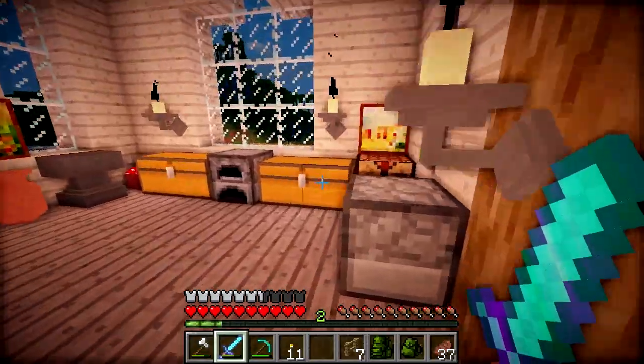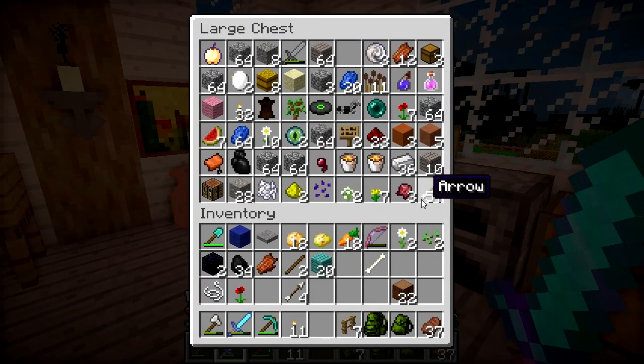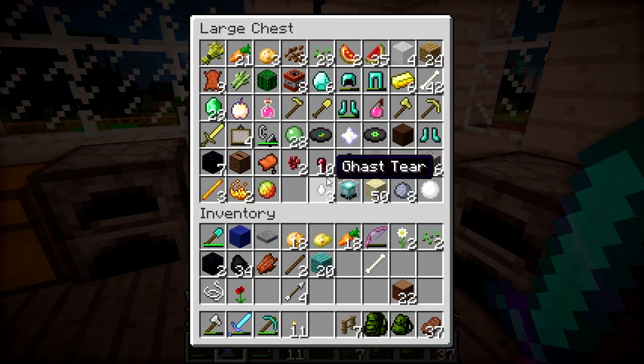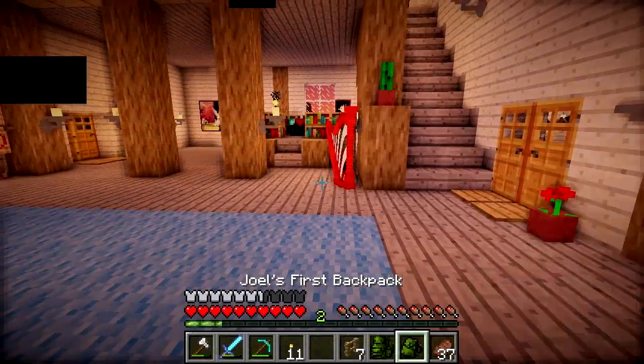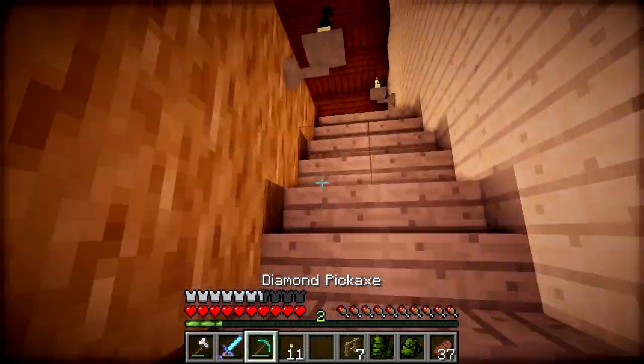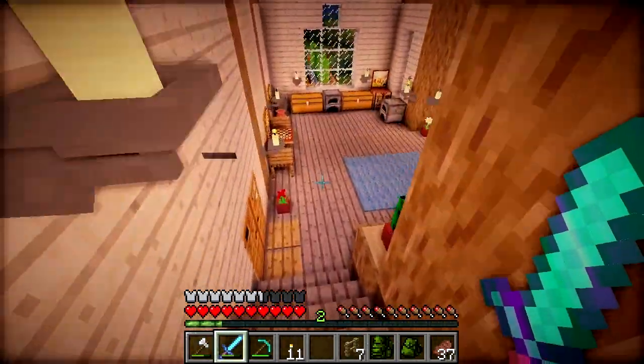Let's have a look in our chests, see if we've got any Pumpkins because I think we must have some somewhere. Oh man, I miss Crazy Craft because in Crazy Craft I have all these chests organised, but not here. Do I have any in my backpack? No. So it looks like we're setting out to find some Pumpkins today as we have none, which is great.